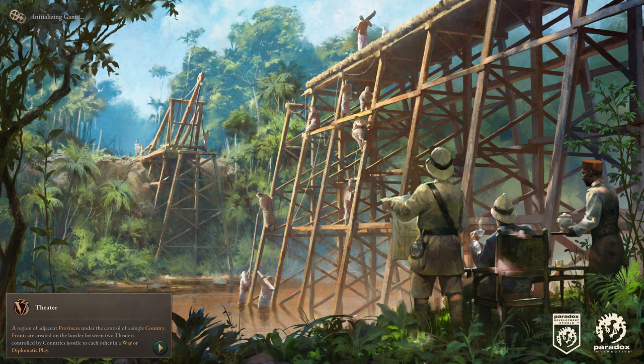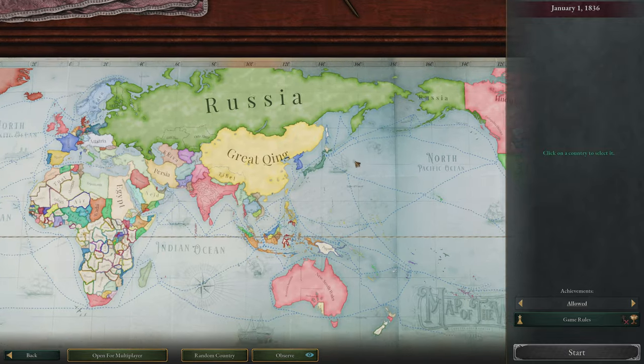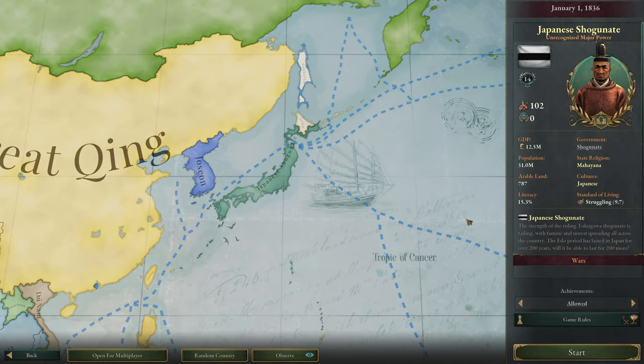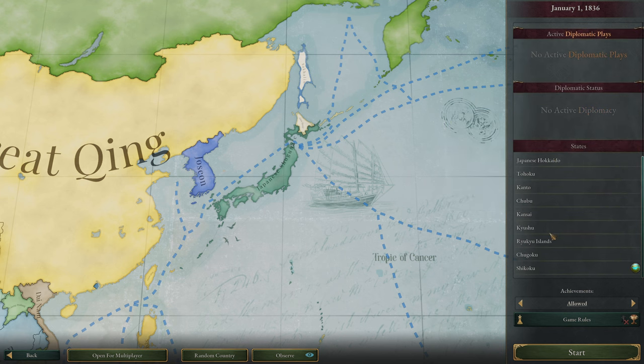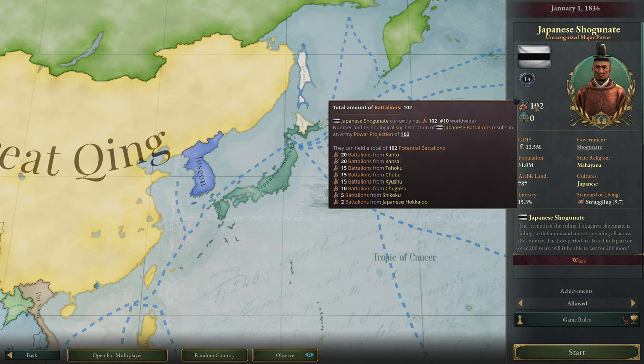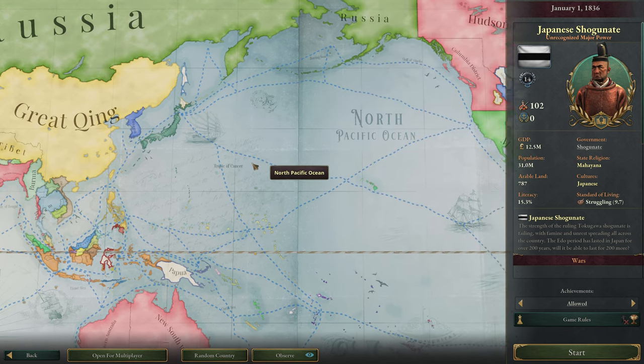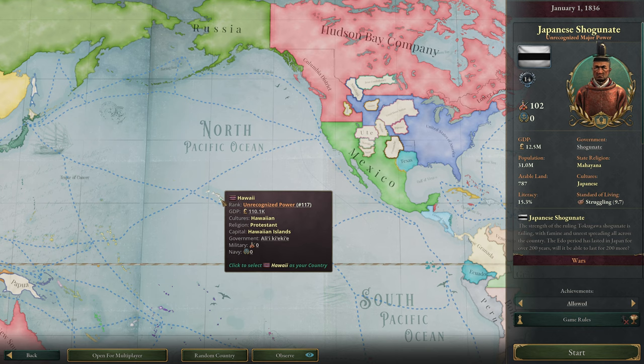This is going to be a Japan game, as requested by the council members, which is absolutely fantastic. I've been thinking about doing a Japan game anyway — I think it's a really interesting one. We need to think about what our goals might end up being. Standard of living is low, as is literacy, which isn't shocking. We have a pretty good amount of battalions, so I think we're angling for a greater East Asian co-prosperity sphere idea — just about a hundred years early, and ideally without the Pearl Harbor attack.